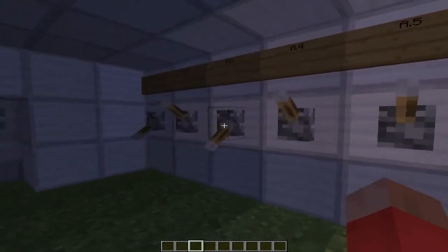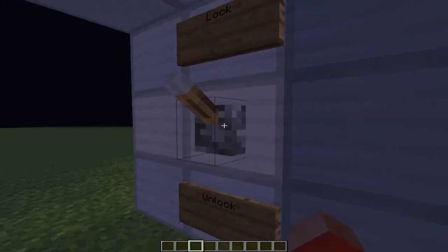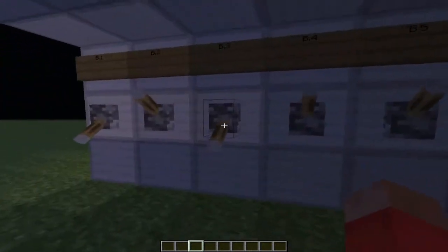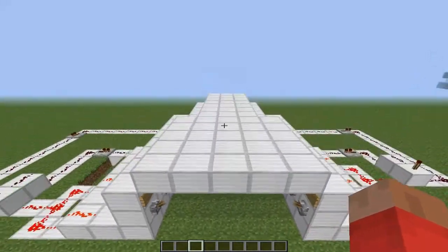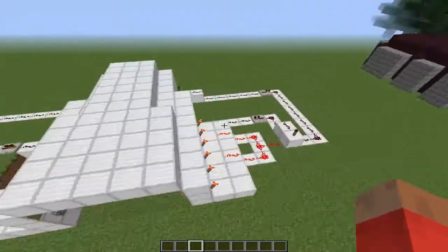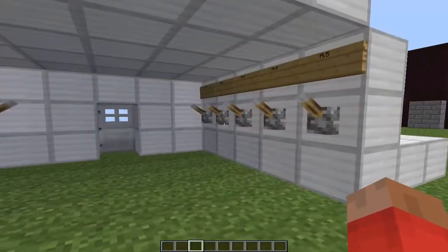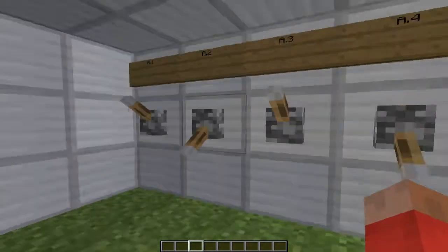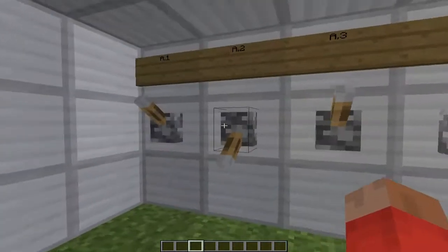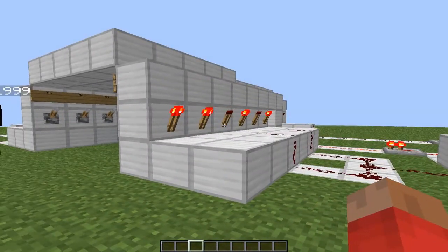We're going to show you how this works. When the levers are up and everything is in its original condition, you have a set of five levers. And if you put on the A side, A2 and A4 — or rather, A3 and A1. If you want to make that combination longer, you can add as many levers as you want.